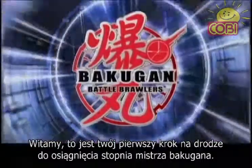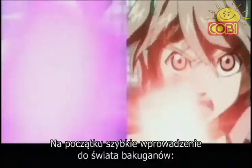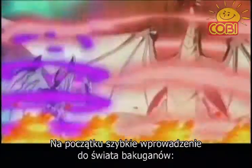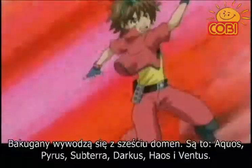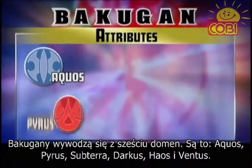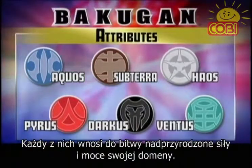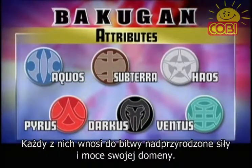Welcome to Bakugan Battle Basics, and your first step towards becoming a true Bakugan master. First, a brief introduction to the universe of Bakugan. Bakugan represents six important attributes: Aquos, Pyrus, Subterra, Darkus, Heos, and Ventus. Each brings their own extraordinary powers and all the forces of these attributes to every confrontation.